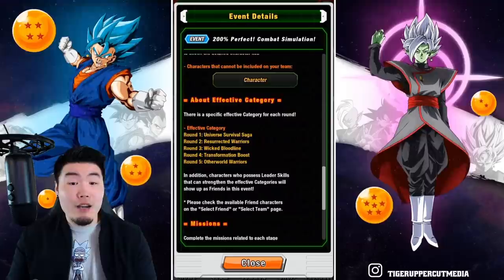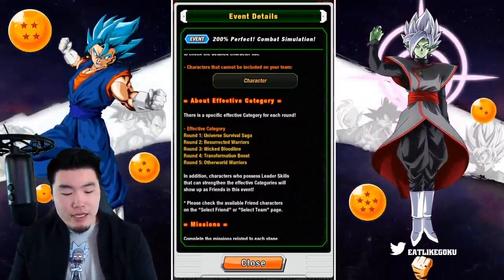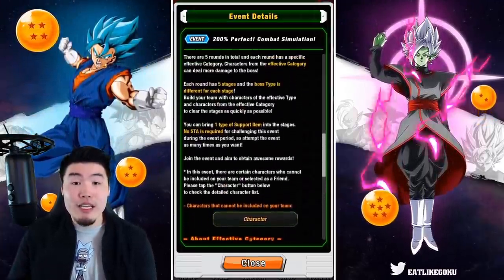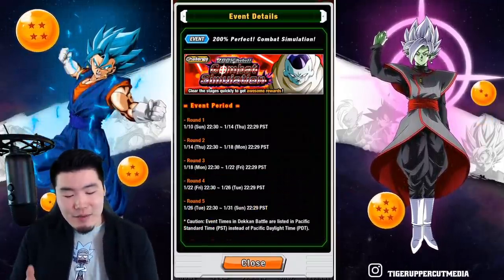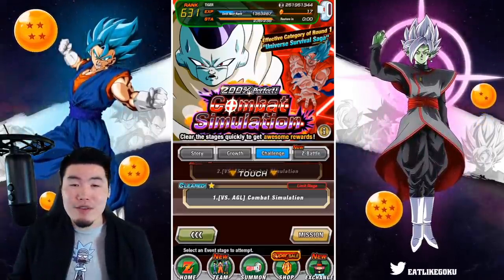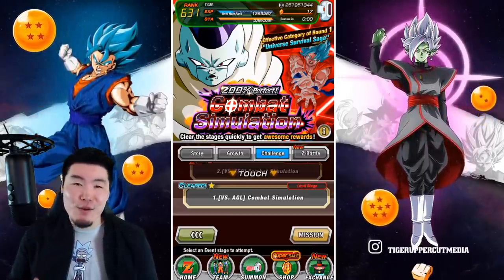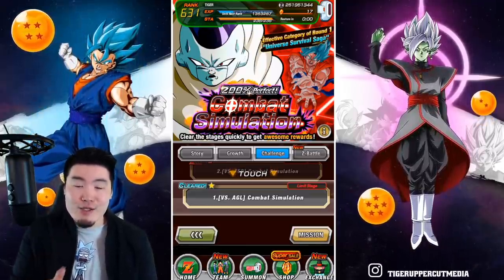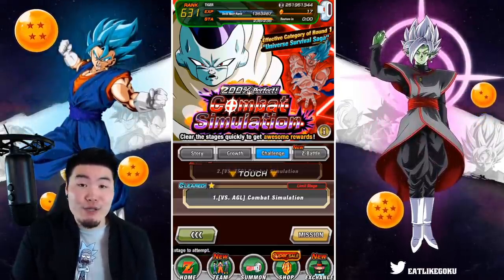In terms of the categories: Universe Survival Saga is on right now, and then after it's going to be Resurrected Warriors, Wicked Bloodline, Transformation Boost, and Other World Warriors. You can apply a similar strategy to each of the stages — two Candy Vegetos as your leads. That's definitely the strategy I'll be using. I've seen people use different teams and still beat Goku within a few turns, so it's not the only method, but this is the most straightforward, effective, and accessible method since Candy Vegeto is free to play.